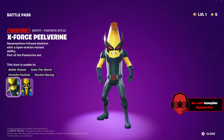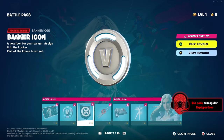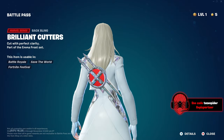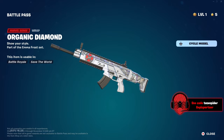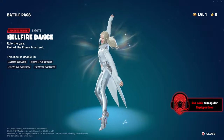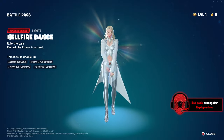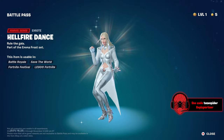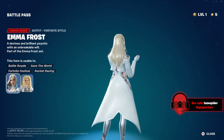Looking at the X-Force Peelvarine, it looks good, but I think I like the classic look more — though I like the red eyes on this one. Emma Frost is here! It's hinting at the diamond form already. The back bling is sick, the gun wrap is really good too. The Hellfire Dance emote looks great with the effects, and her skin is just super clean.